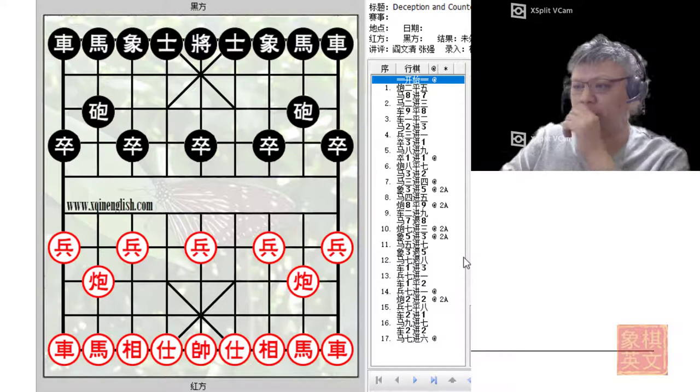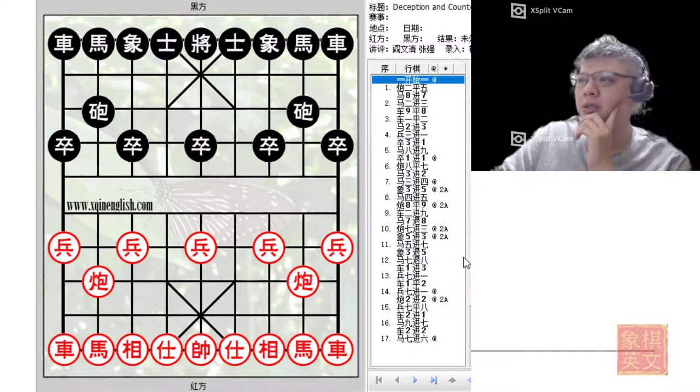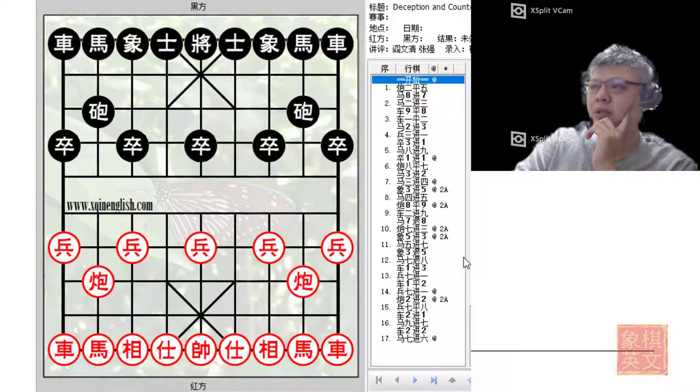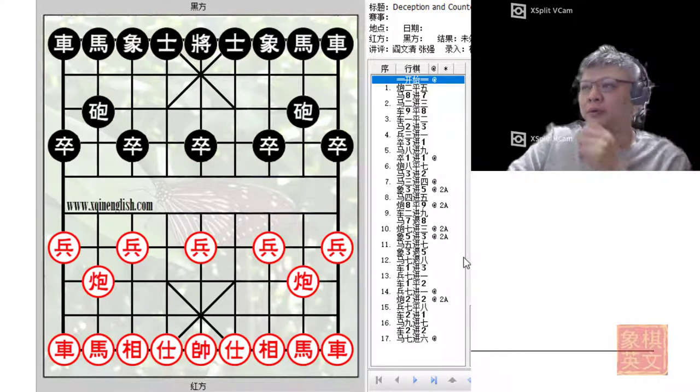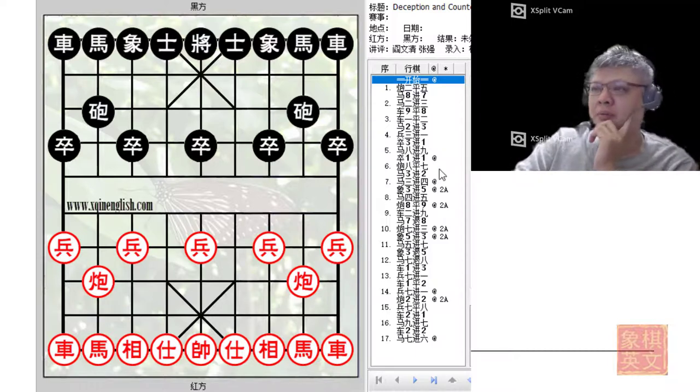Hello everyone and welcome to this week's short video tutorial. We will be doing bot number 26 from the free ebook available on the World Sanctuary Federation website. I've translated the name as 'Deception and Countermeasures in the Xiangqi Opening.' This would be another very interesting discussion of a very commonly played line.